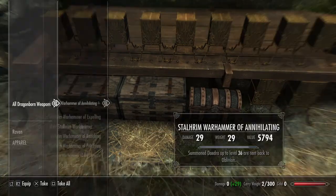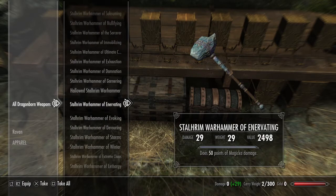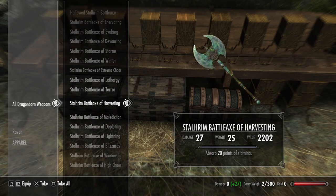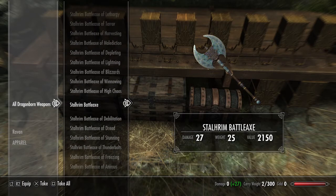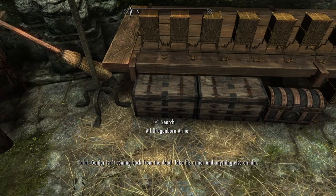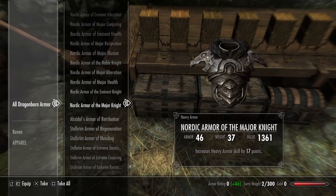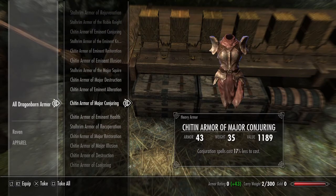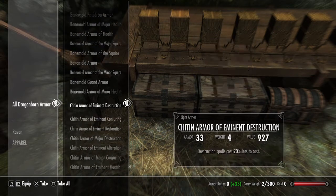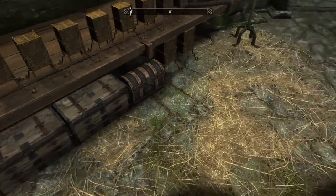Dragonborn weapons — got the Stalhrim. All weaponry in here as well: maces, axes, swords, you name it. Dragonborn armor, Stalhrim armor — there are various different things depending on what you need. Nordic armor, Stalhrim again, Chitin, Bonemold. As you can see there is definitely plenty of stuff in here for you to access.